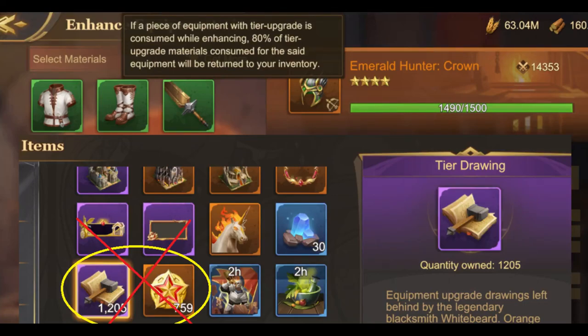Be warned before we start: this tactic or trick is only used on equipment that has not been tier upgraded. When you upgrade the tier, you lose some of the items. But if you do not upgrade the tier, you won't lose any of the items, and the XP inside the items will be transferred to the next part fully. If you have used any of these items on your equipment, it means you have used the tier upgrade, so do not try this trick on those items.